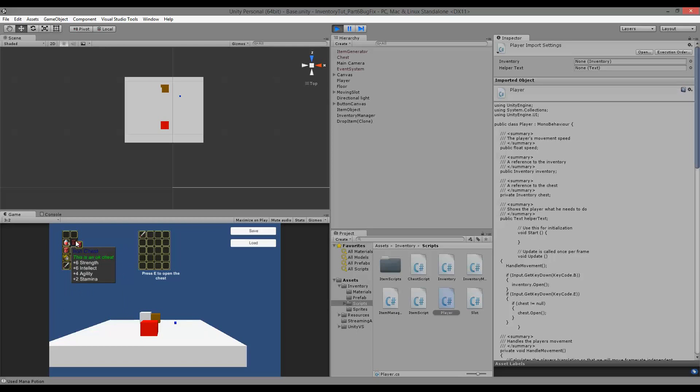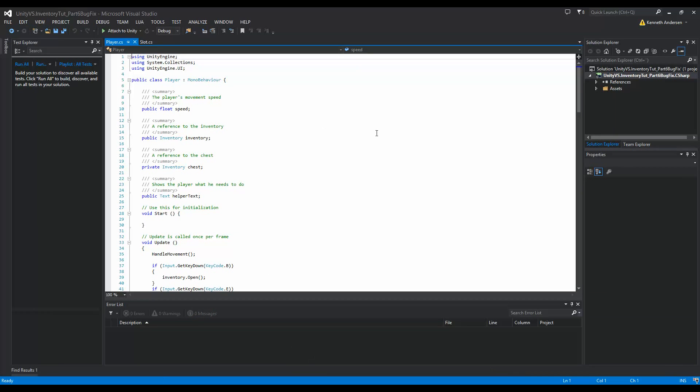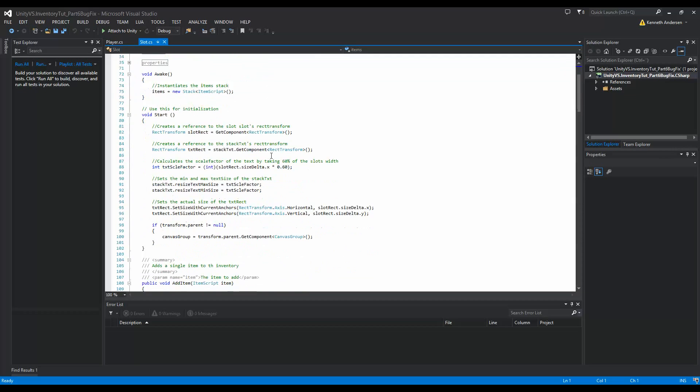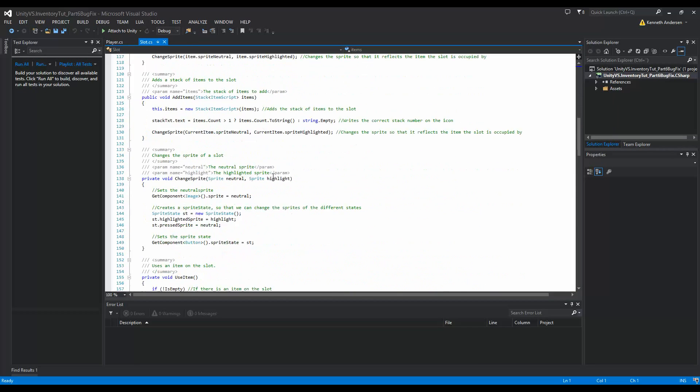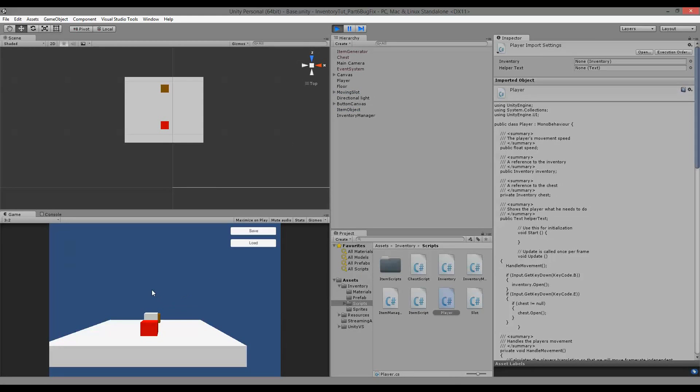We need to figure out how to increase the amount of empty slots in our inventory when we pick something up and place it somewhere else. The same goes for our chest - if we fill it up and move everything over to our normal inventory, the spaces inside that inventory will never be freed. To fix this, we need to open our scripts and look at our slot script, because right now we are not clearing or adding an amount of empty slots.